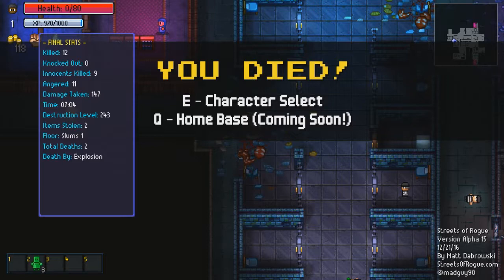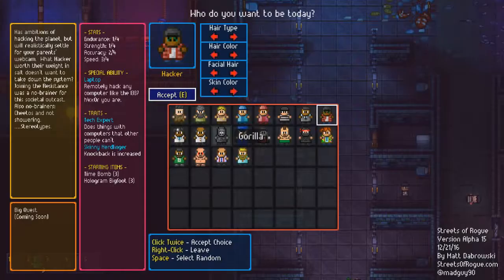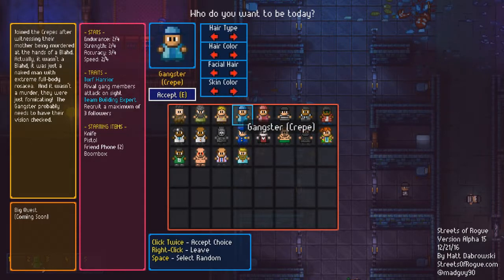Character select, home base, coming soon. Now it means I have to do everything again from scratch. Well, this is a fun game — you do missions and you get to do all those things like destroy people. Let's do this one more time. I'm gonna be someone else though. Gangster — yeah, let's be a gangster.